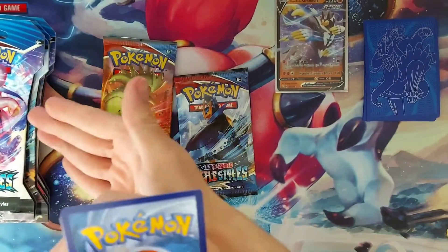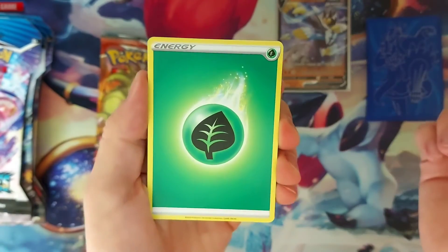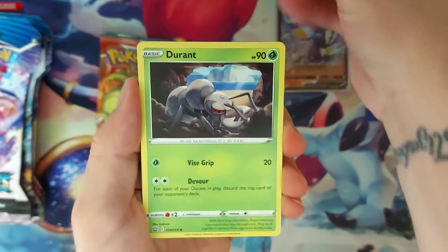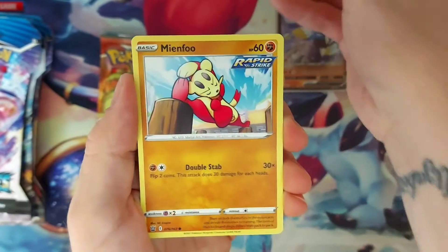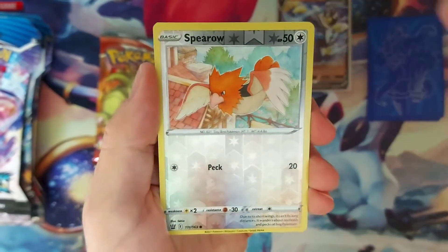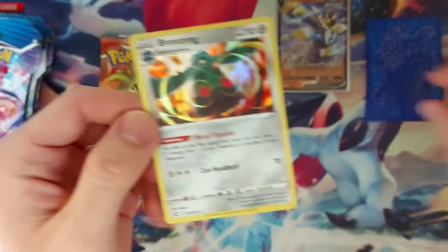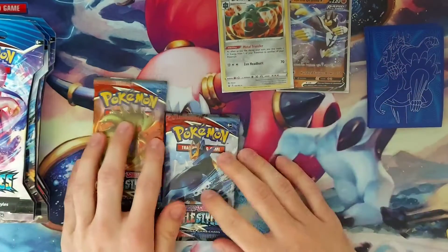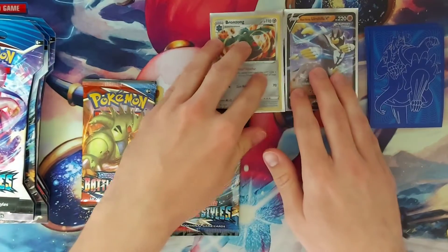The only thing that sucks about these, because they're not in the other packaging, is if I get something really good some people won't believe. Sadly, we have the Grass-type Energy, Tower of Darkness, a Girder, a Durant, Murkrow, Sandaconda, Bellsprout, Mienshao, the adorable Yamper, Reverse Holo Spearow, and look at that — Holographic Bronzong! So I think I've opened three packs, one was a complete dud, and I've gotten these two cards out of the other two packs.